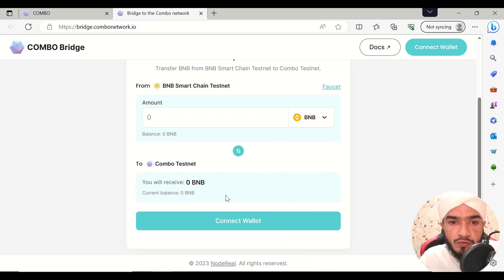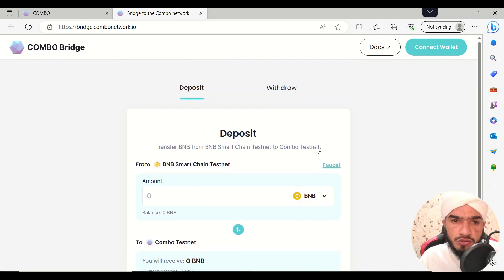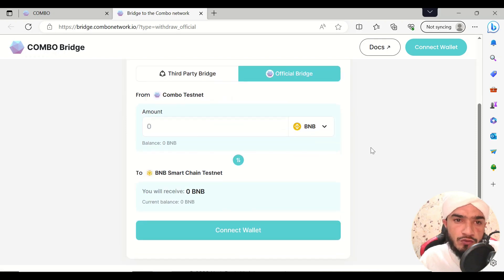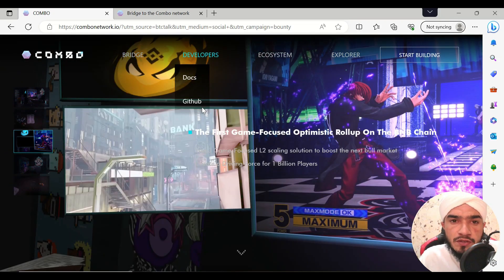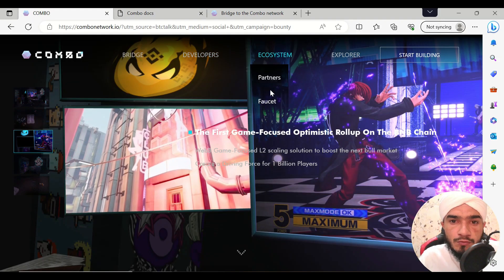You can easily get funds using the deposit option — just click on 'Connect Wallet.' After connecting the wallet, depositing will be easy for you. If you want to withdraw, there is a third-party bridge called Polyhedra, and the official bridge is the Combo Network's own bridge. I must also tell you about their developers, and there will be documents available as well, along with their GitHub.